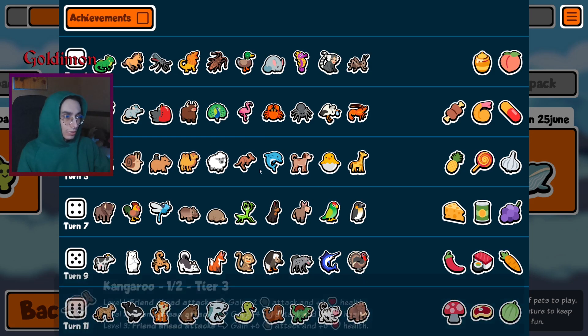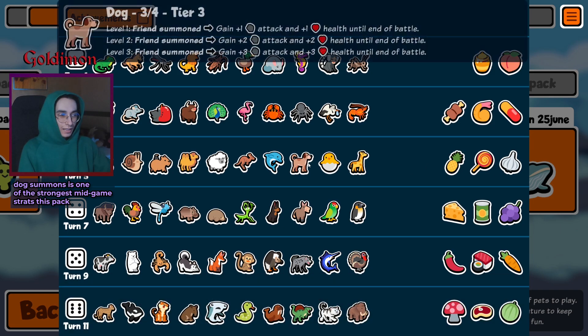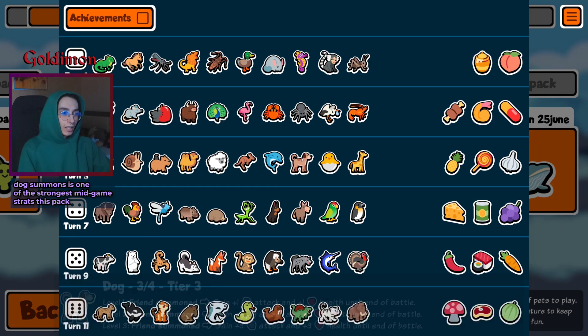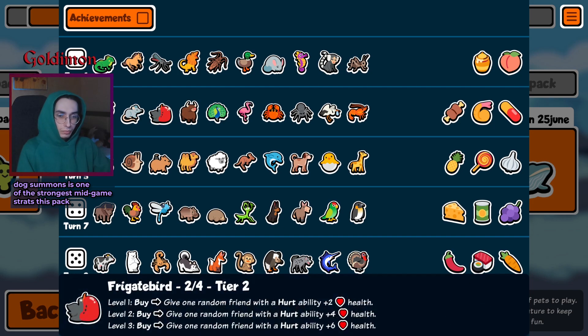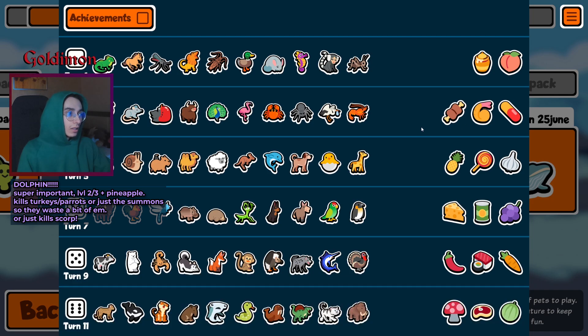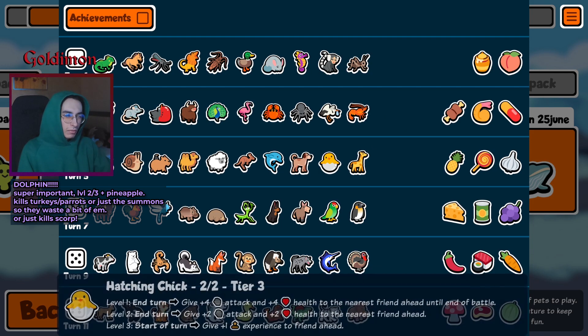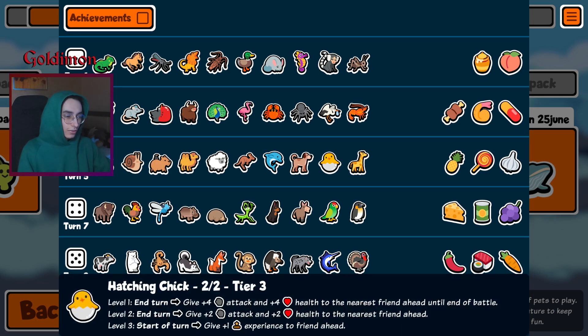Kangaroo is pretty good for mid game. No ox, which would have been nice with fried shrimp. The dog can use it with the summons. Hatching chick with garlic — a big unit with garlic stats from hatching chick plus camel with garlic, that's gonna be annoying, especially if we're going for summons which a lot of people will. Meat bone counters garlic but still — garlic camel should cover some of those. Hatching chick is unfortunately a bit of a mistake now, the stats are just too good.